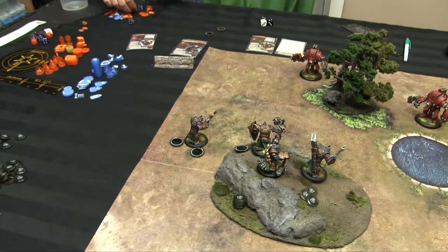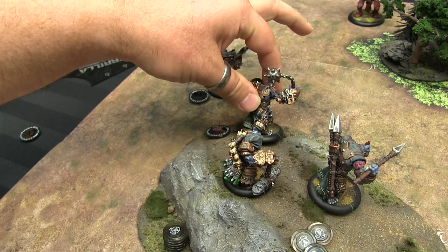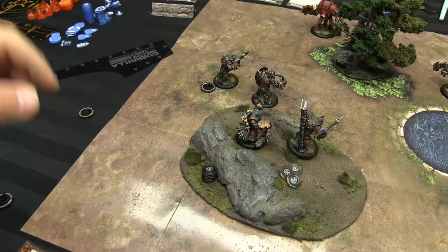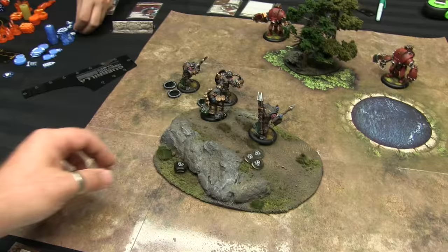Next, Mr. Axer moves up with a walk action — that removes his Dig In token. Mr. Bouncer does pretty much the same thing, moving up with his Dig In removed. Then Ragnor activates, takes a walk to the edge of the hill, and casts Dig In back onto both of them for two Fury, ending the turn holding three Fury.